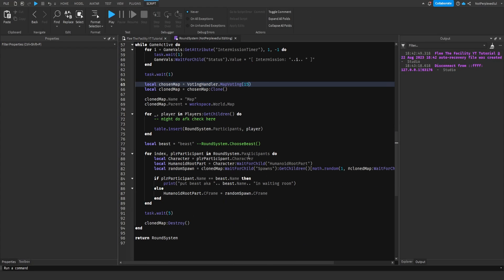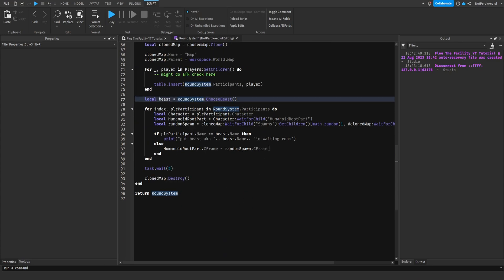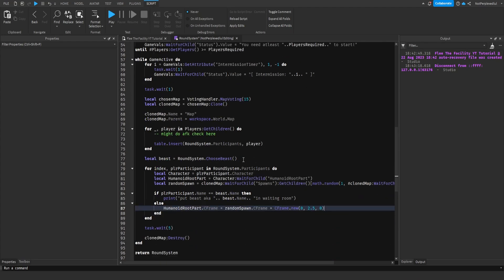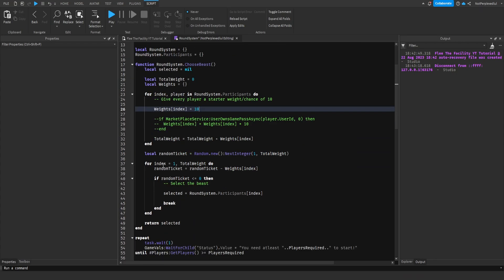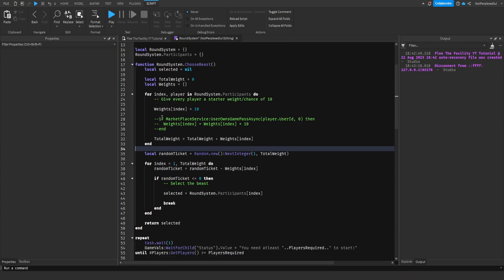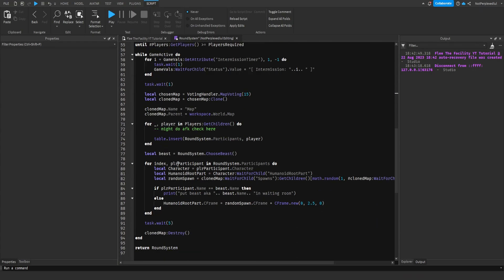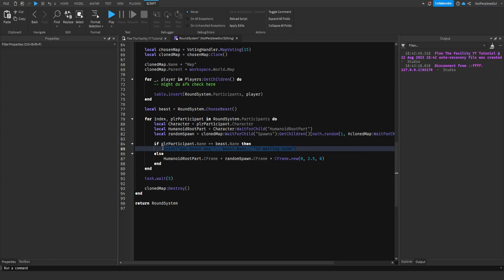Attempt to index nil with name. Okay my bad guys. I should've lowered the time. Alright let's wait now. Alright we should get teleported now. Okay. So yeah that's working now, we could just put that back. So it chooses a beast based on their chance. We teleported the players, let's just teleport the beast into the waiting room and then we'll end it.